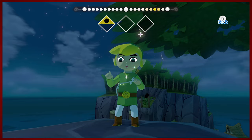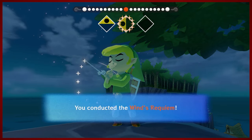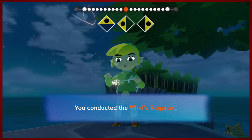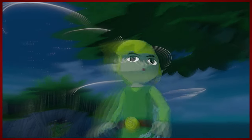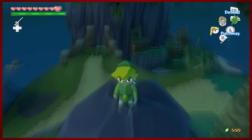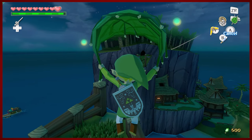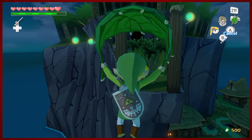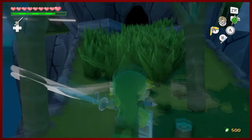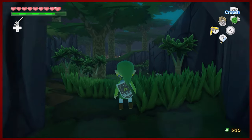First things first, Wind Waker. I didn't think that you could get across this gap before, and that's because I'm stupid. So I'm going to go ahead and get blown this way. You're going to want to stand on this specific rock, and then once you pull out your Deku Leaf... the view is a little wonky there, so I was kind of concerned. That only took about a quarter of our double magic meter, so pretty great.